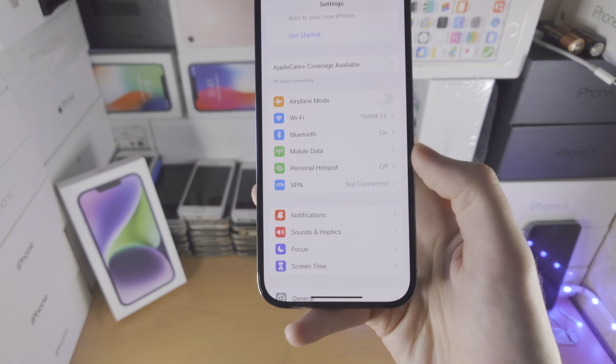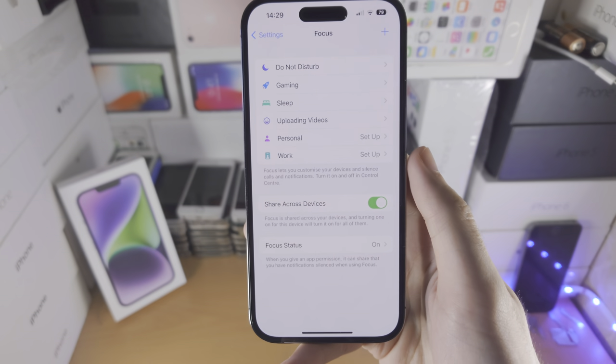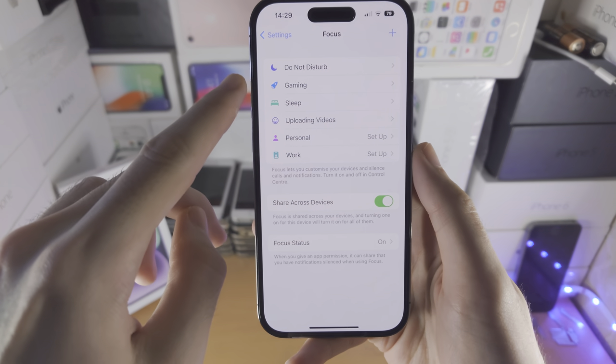From here you want to find where it says Focus. From here you should see the Gaming option.